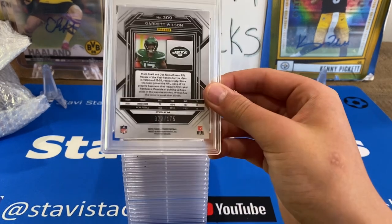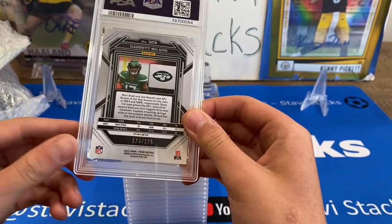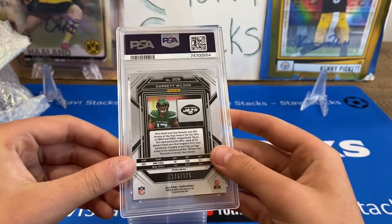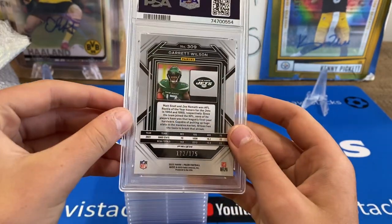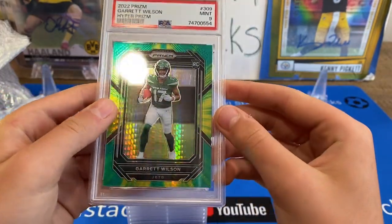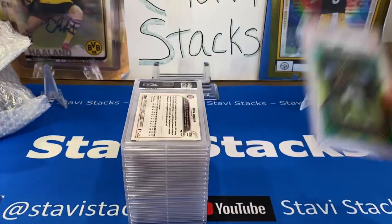We got a Garrett Wilson — we got some Jets Prism. I think it's green and yellow, it's multicolor. Is that $1.75? I thought it was $75 instead of $1.75. Hyper Prism on that.